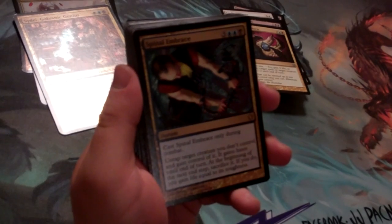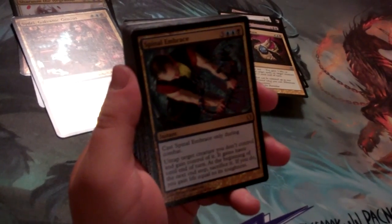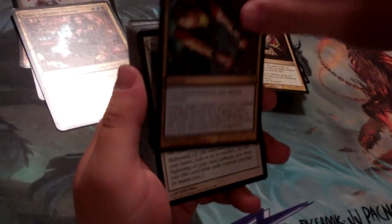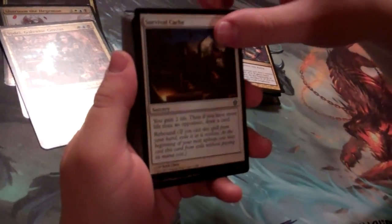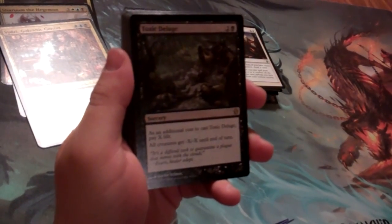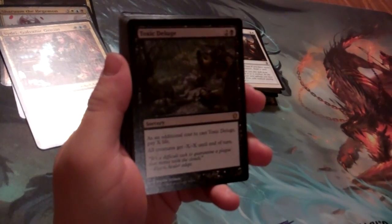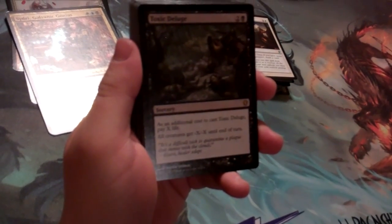Spinal Embrace — cast it only during combat, untap a creature you don't control, gain control of it, it gains haste, and at the beginning of the next end step you sacrifice it and gain life equal to its toughness. Originally saw print in Invasion block. Survival Cache from Zendikar: gain life and then draw a card if you have more life than an opponent. Toxic Deluge — this one might actually see some Legacy play. For 1 black and 2, as an additional cost pay X life, and then all creatures get -X/-X until end of turn. This is better than Damnation because it gets rid of indestructible creatures since -X/-X is a state-based effect and they turn into 0/0s.